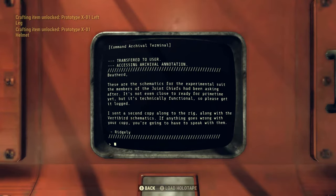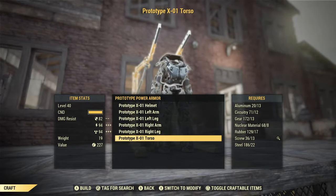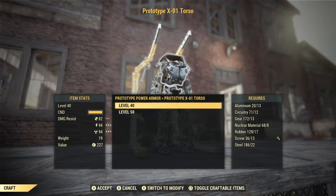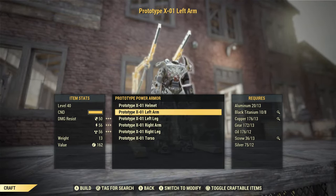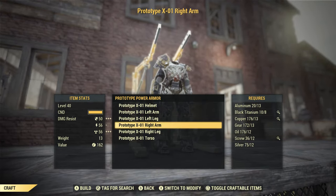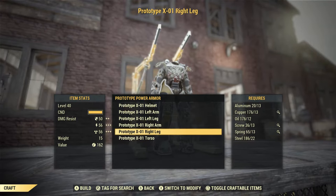Crafting requirements will vary depending upon what perks you have. Crafting requirements for the level 40 are as follows — helmet: 13 aluminum, 13 copper, 15 glass, 17 rubber, 13 screws, and 22 steel. Legs: 13 aluminum, 13 copper, 12 oil, 13 screws, 13 springs, and 22 steel each.